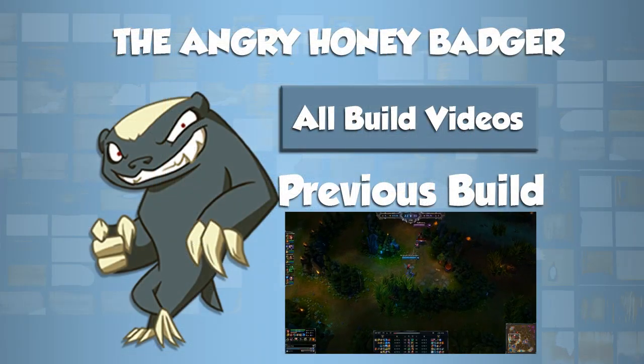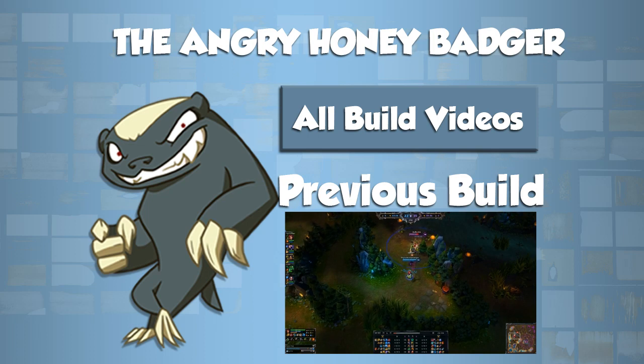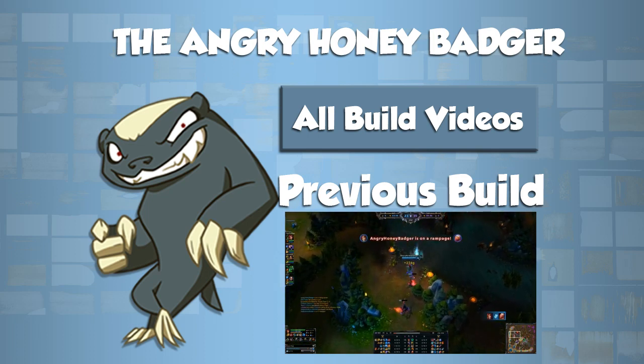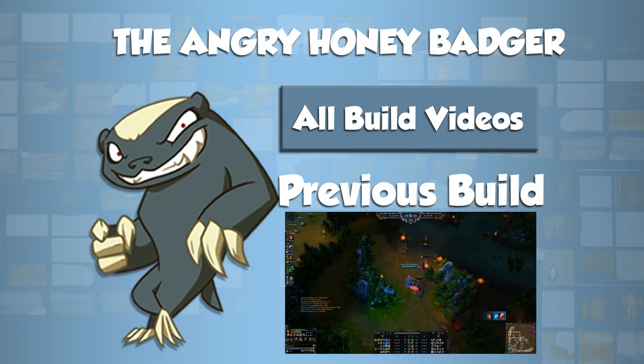Here we find Vladimir taking my blue buff. I'm actually just going to drop everything, ignite him, and with the true damage and the ignite from true damage, he's going to die. I'm going to get my blue buff, and he basically had full life and he's stacking life and magic resist.